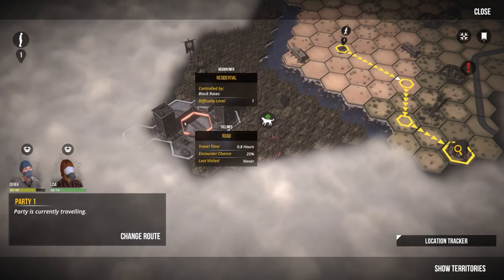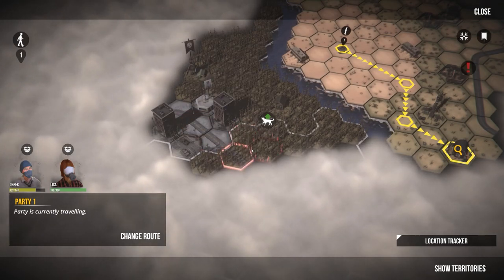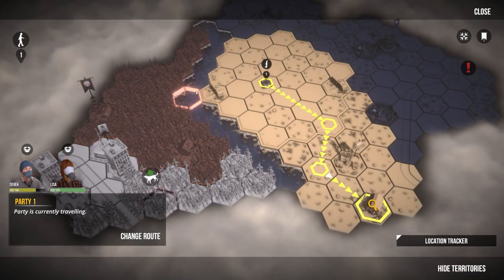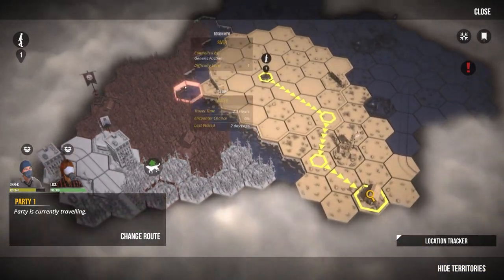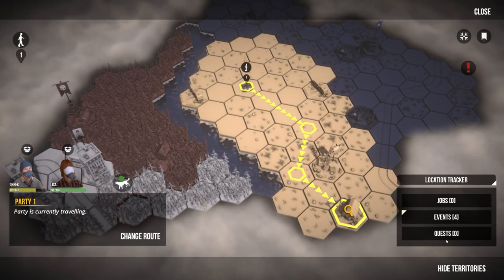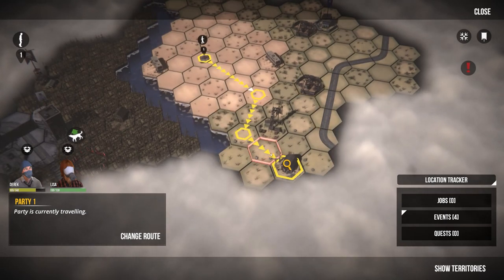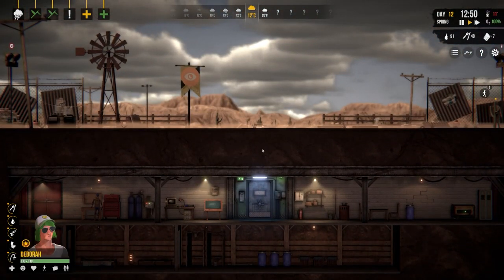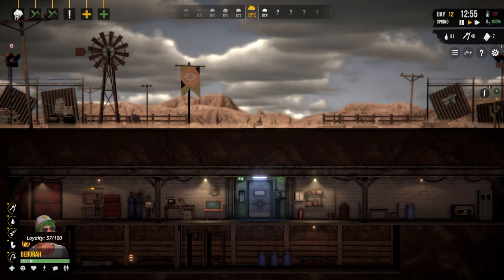We met with some other people here - this area is controlled by the Black Roses. Checking our territories we have one, two, three territories, and then this one technically controlled by us but we never fully took it. It's hard to know what's a feature and what's a bug at this stage of the game. We also have Deborah here who is on loyalty 57 out of 100, so getting closer to being able to go out and about.